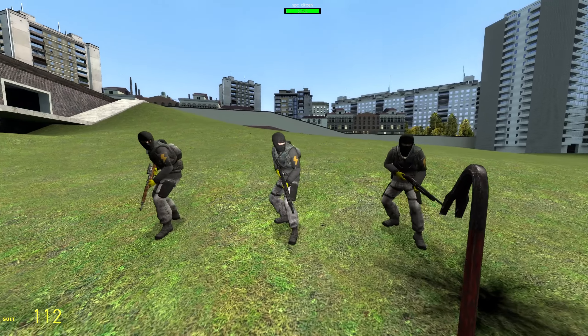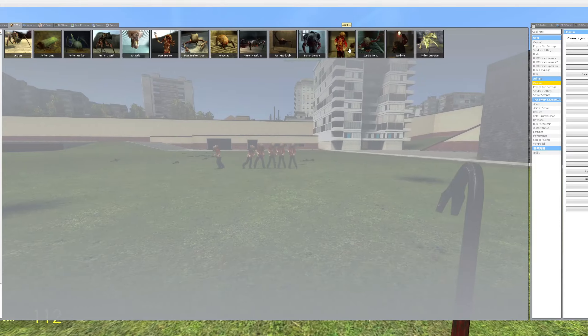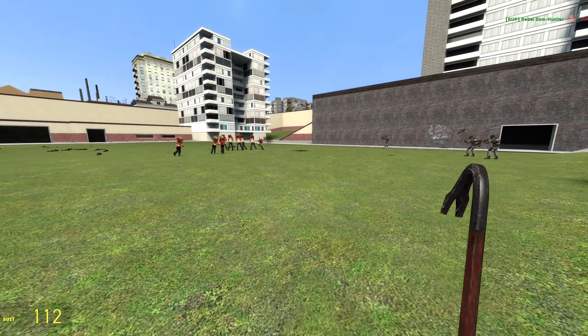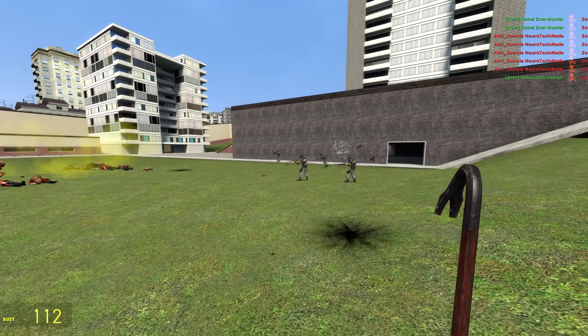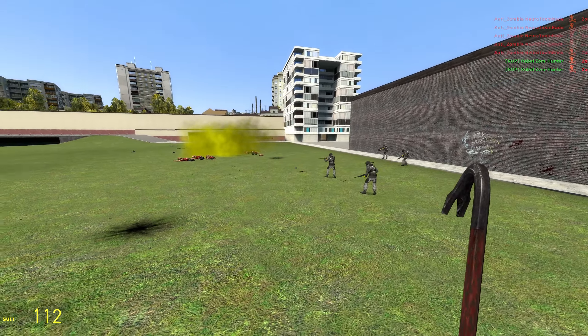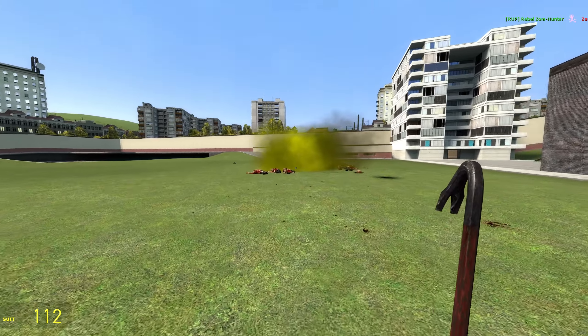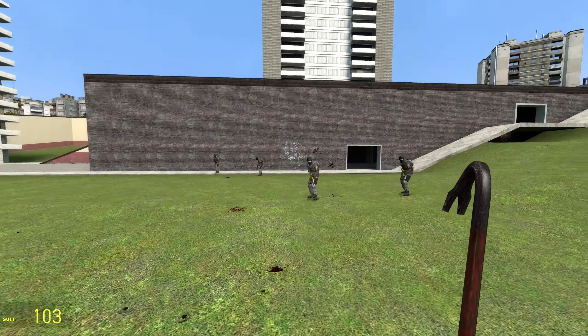Next up, we have the Rebel Zombie Hunter — love the designs. These guys look like they're not afraid to get dirty. So in order to properly demonstrate their prowess, I figure why not pop in what they're used to? I'm also noticing that weird dash they're doing is kind of like a dodge — it just looks a little strange. I also don't know what all this smoke is. Is that a grenade? The bottom line is, all these NPCs are freaking amazing.